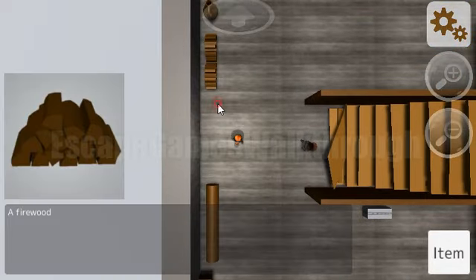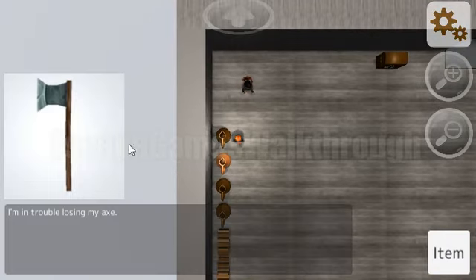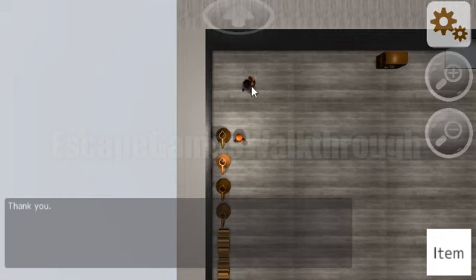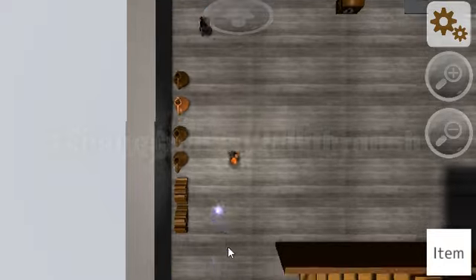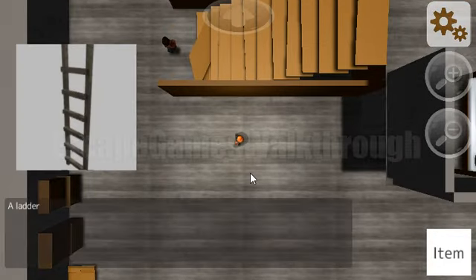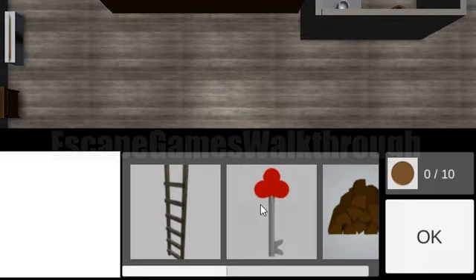Here's firewood. There's a man who wants an axe and we can give it to him. He gives us a red key and now he wants a mobile phone. There are stairs but we have a red key, so let's open this chest with the red key.